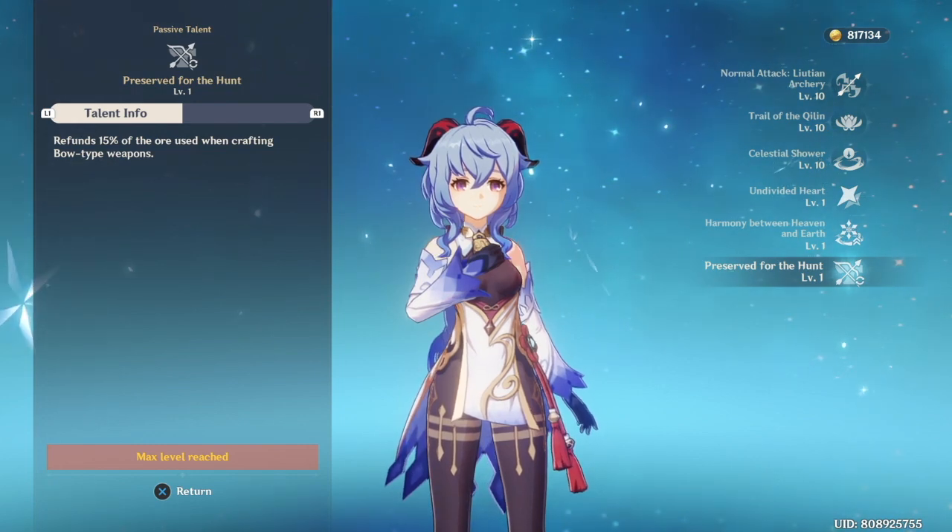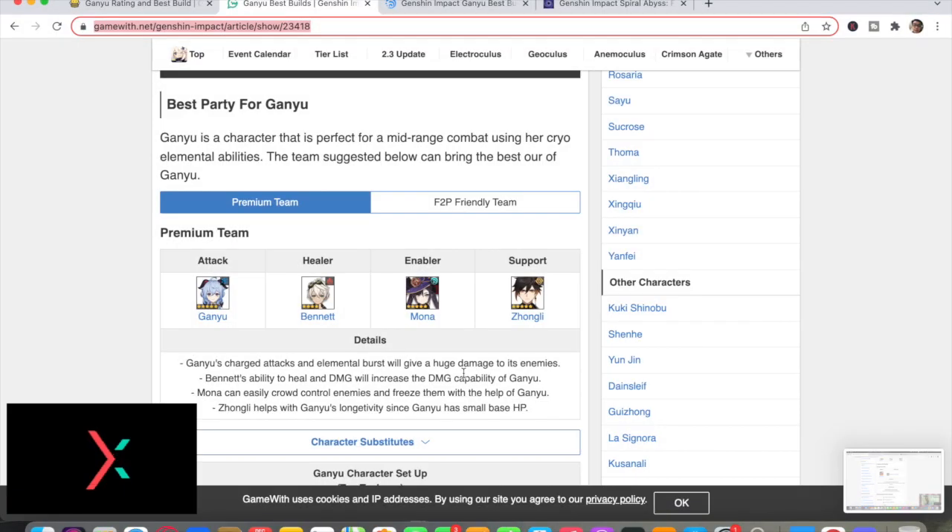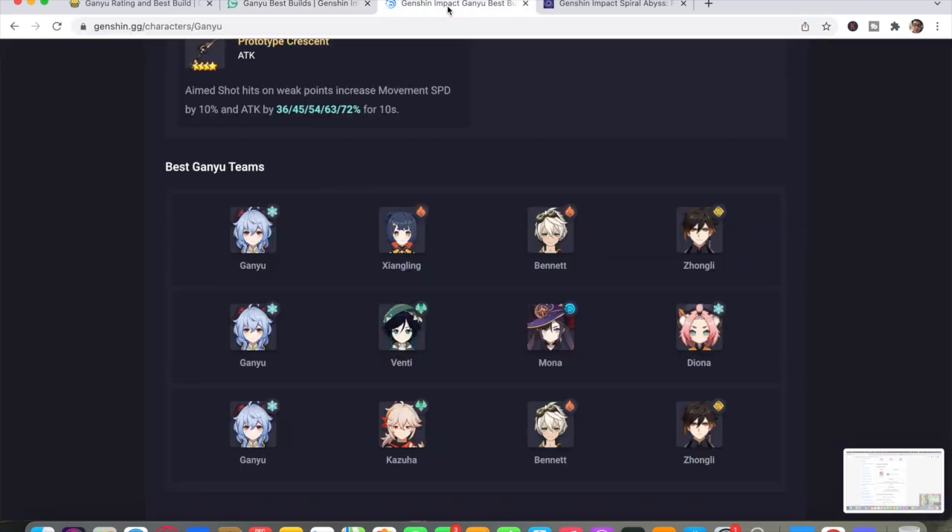Ideally you should team her up with Bennett, Mona, and Zhongli — I'll leave the article link in the description. According to another Genshin article these are the best Ganyu teams, but personally I team her up with Ayaka, Kokomi or Yoimiya, and Zhongli. That's my personal party setup.